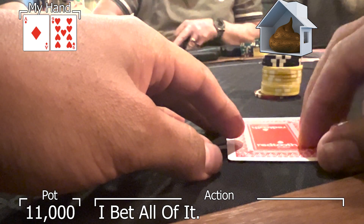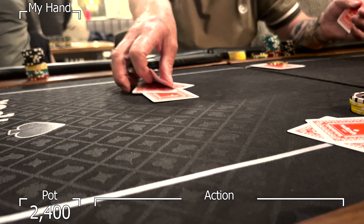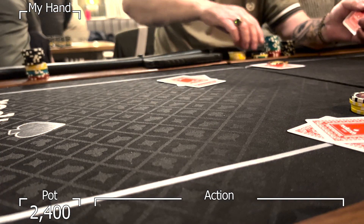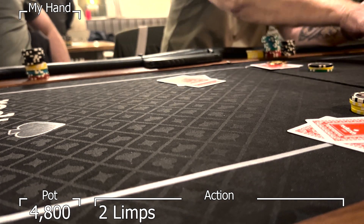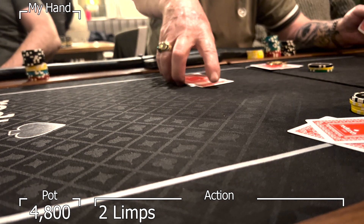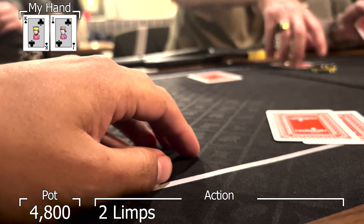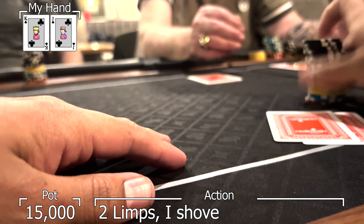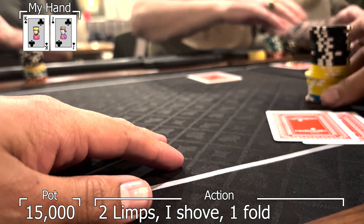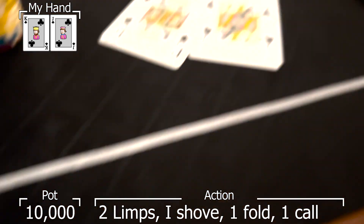Despite being called an absolute shithouse, we managed to get the shove through, meaning we've now got around 11k. A few hands later we're in the big blind with one limper from middle position. The small blind calls as well but has only got about three and a half k left behind, so I'm not sure exactly what to do. When I look down and see king-jack suited, I think about it for a bit, but as I do have enough chips to get them to fold some of their raggy aces I choose to go all in. The initial limper folds and the player in the small blind calls for the remainder of his chips. Let's go to the vid and see if we need to drill it or dodge it.